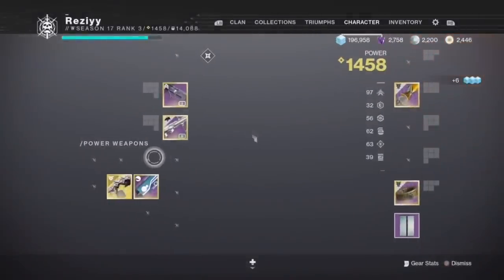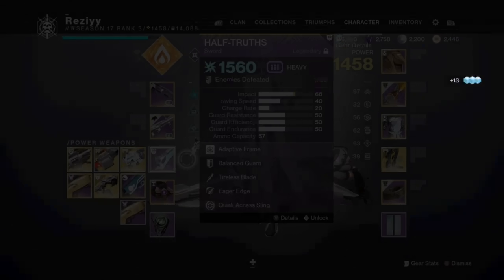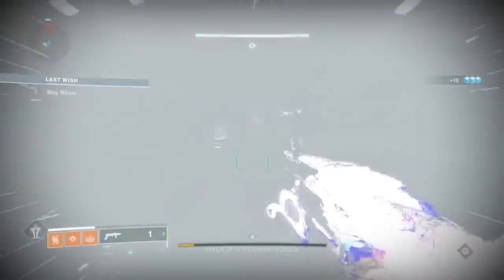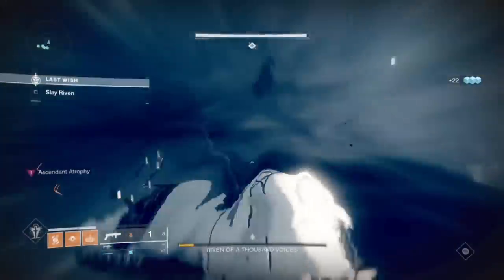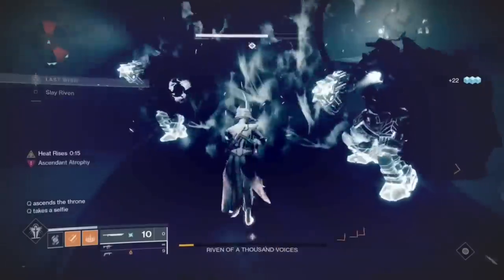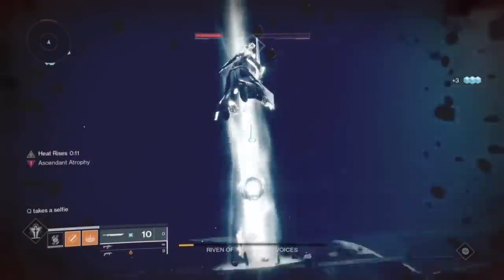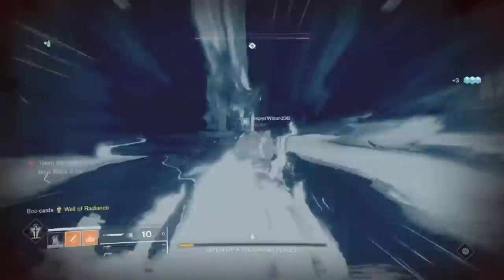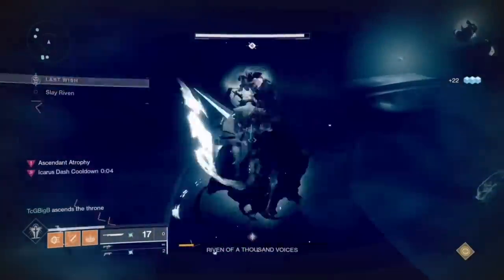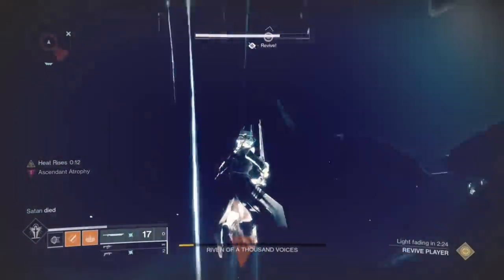Now, imagine you just finished damage phase. Switch your loadout to an Eager's Edge Sword and your mobility exotic. Tell your entire fireteam to not move the second they get teleported and to not shoot any adds that spawn in. Hopefully they listen and you're able to move up and do the skip yourself. Spawn in and immediately switch to your third-person-view sword. The moment you're in front of the add spawns, pop your Heat Rises and center yourself between the two Phalanxes.